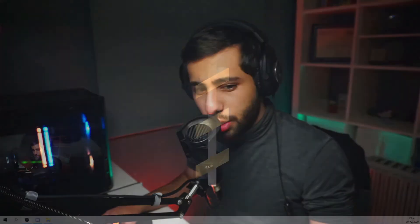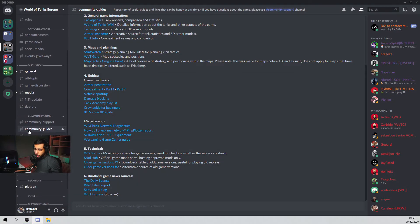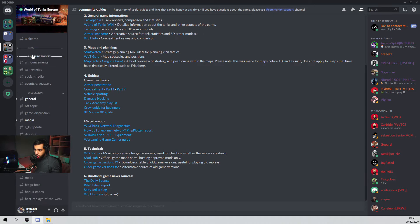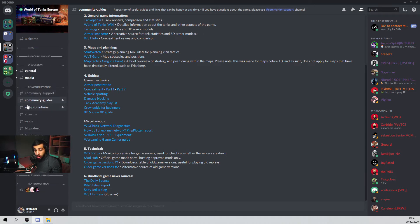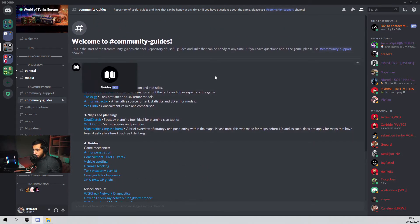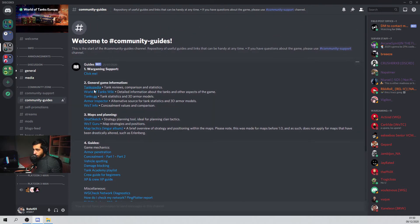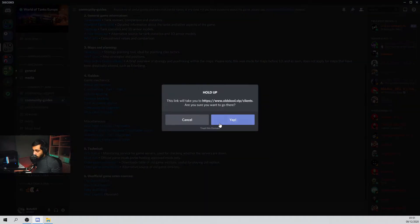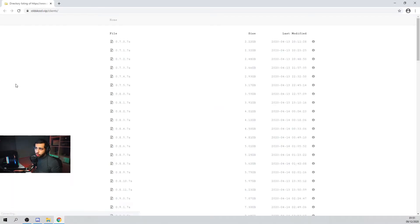There is actually a solution to this problem. Firstly, what you need to do is head over to the World of Tanks Europe Discord server. You're looking for the community guides channel, which you can see right here. Scrolling from the top, you have the info section, the announcement section, then the discussion section. In community zone, the second channel from the top is community guides. You'll find that the bot has posted a large message here with all these useful links. What we are looking for is under number five — technical — where you'll find older game versions, hashtag one and two. We want to open up older game versions link one. Alternatively you could use two, but most people tend to use this one.